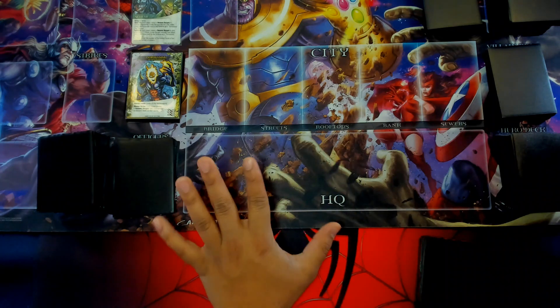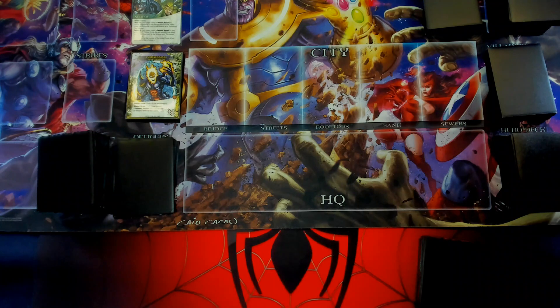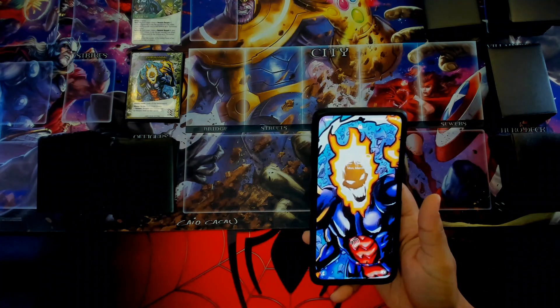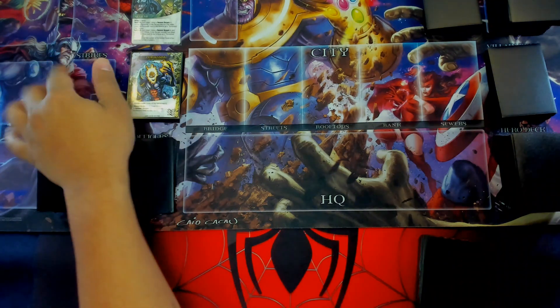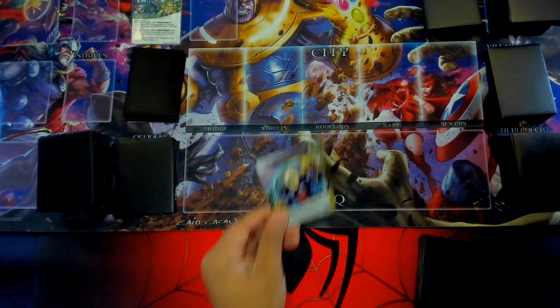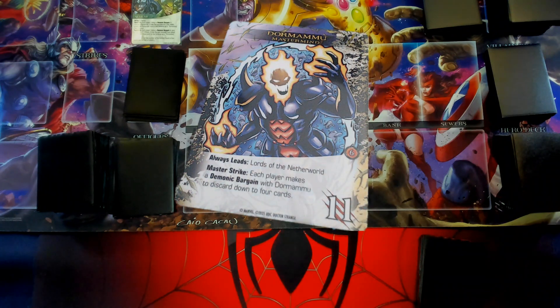Before we get started, I said this in the unboxing, but this artwork, bro. I even have it at the back of my phone. This artwork is killer. This Dormammu card, it's sick, dude. I love this so much. So Dormammu, he always leads Lords of the Netherworld, which is who we're using today. His mass track is each player makes a demonic bargain with Dormammu to discard down to four cards.